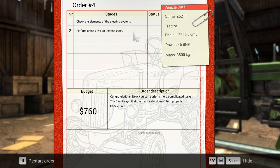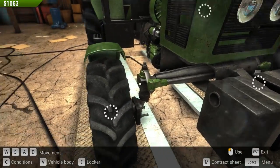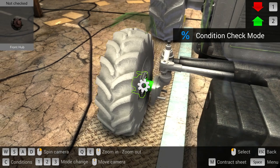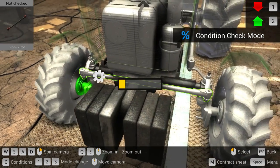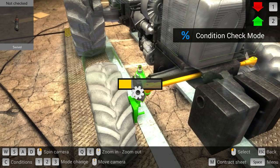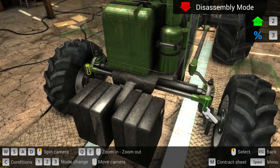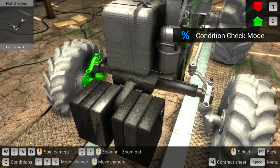So we have to check elements of the steering system and then perform a test drive. The first thing I will do here is go into inspection mode — I'm still getting the little tutorial pop-ups. So, okay, that's probably going to need to be repaired right there. Let's see if I can take that off. Yeah, I can. Cool. Go back into inspection mode.